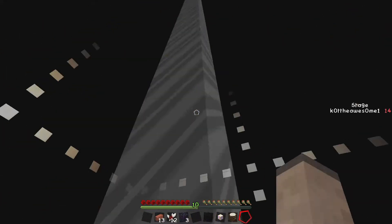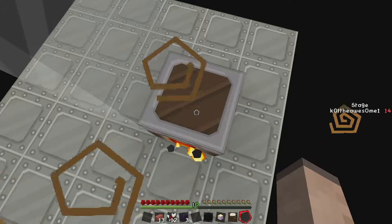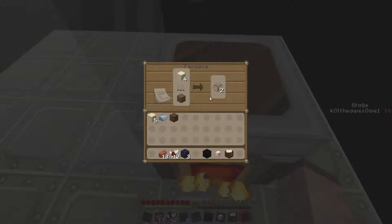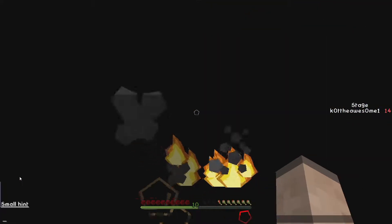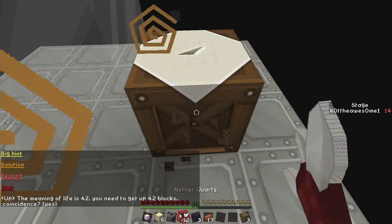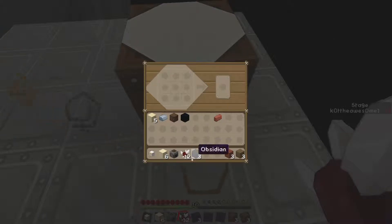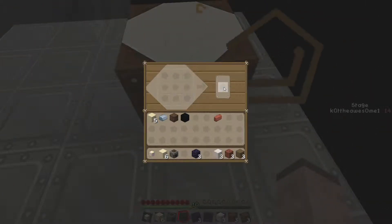Yeah, this is definitely an interesting map though. It's just if you don't know all the mechanics of vanilla Minecraft it can kind of be a little challenging. Okay, almost done, halfway there. So then I can make 16 blocks of those glass things. Mathematically speaking, I should use the coal block in the furnace. Hold on, let me make all of this stuff real quick, cause I'd be only wasting one block instead of three.